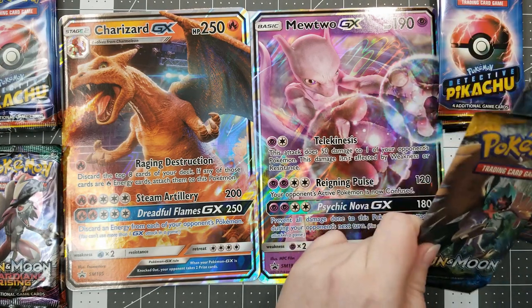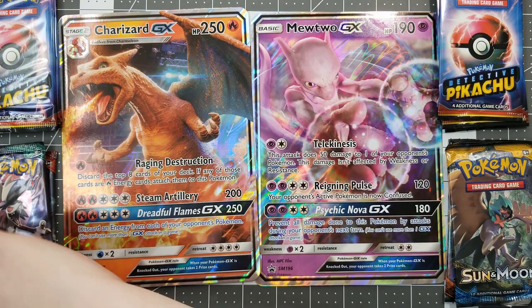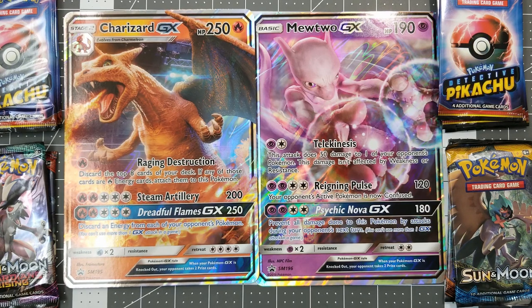Okay. So here's my Burning Shadows, my Sun and Moon. You said you got a Crimson Invasion, yeah. Those are actually some pretty good packs right there. So we have our four packs and our two bonus packs. Let's just dig into it. Do you want to start with the bonus packs first or the Detective Pikachu? Let's start with the Detective Pikachu.